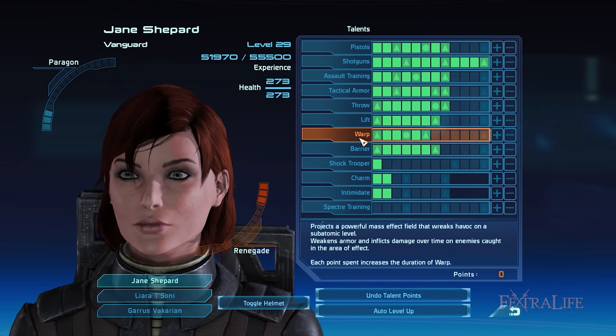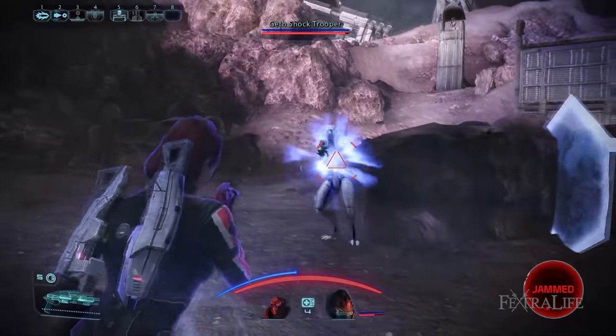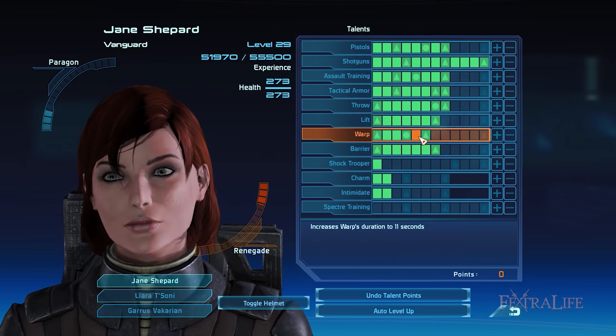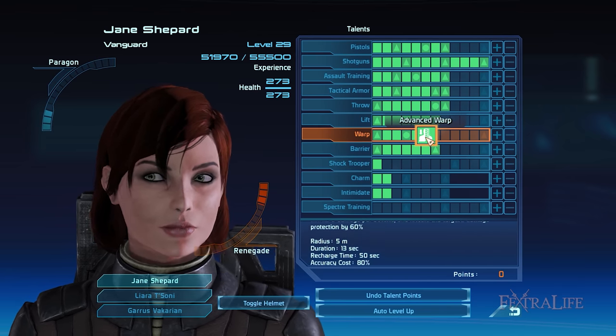Warp drastically weakens armor, making enemies susceptible to more damage while draining their HP over time. This talent even prevents them from restoring HP. Because of this, Warp is a very effective disabling ability allowing you to eliminate enemies quickly. I recommend investing 12 points into this talent over the course of the game. At rank 4 you also unlock Barrier, which I will discuss next.